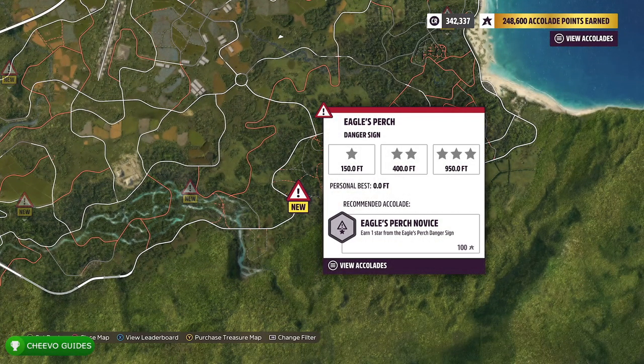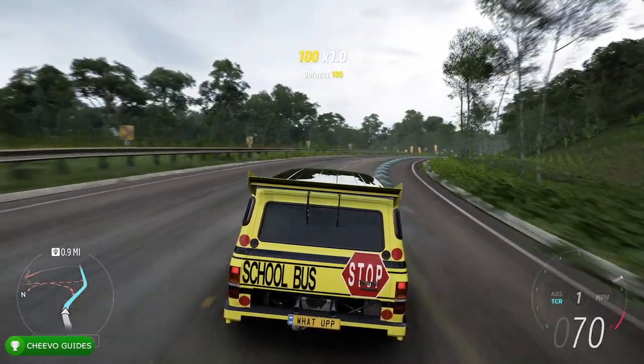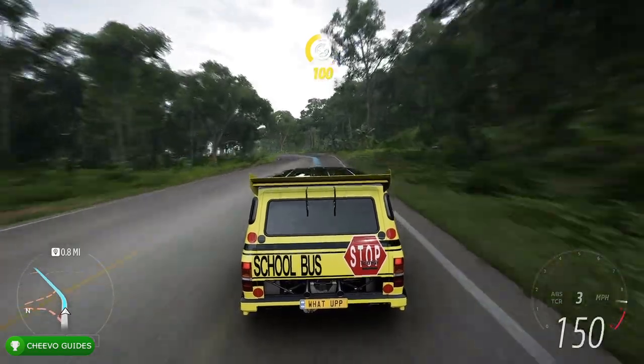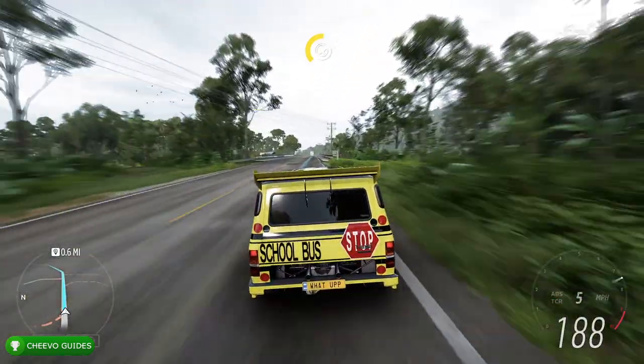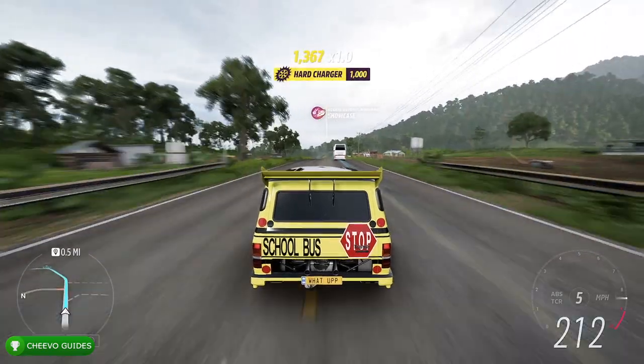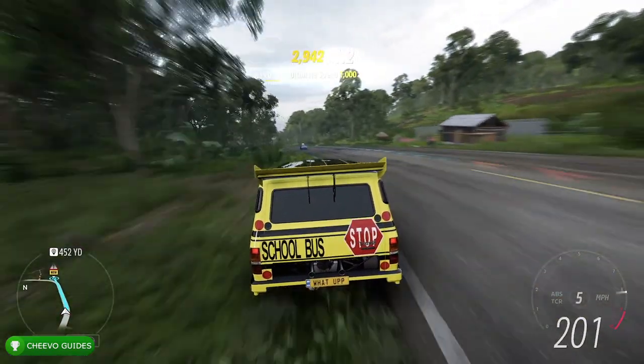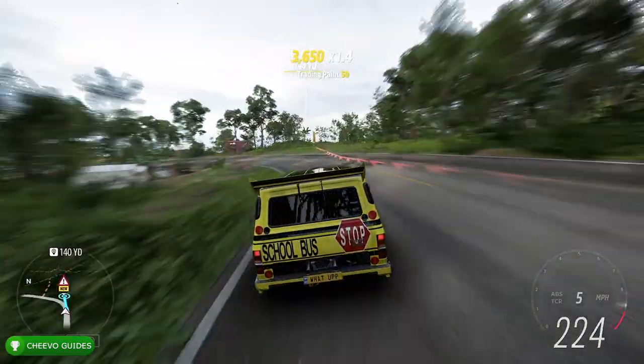After purchasing the Ford Supervan and applying a 999 custom tune, fast travel to the Eagle's Perch danger sign, located in the lower right corner of the map. Once you arrive, make sure you get a good head start to build speed before the jump. Right before you hit the jump, lean a little to the left, because there's a pyramid and trees straight ahead — crashing into anything will disqualify your attempt.